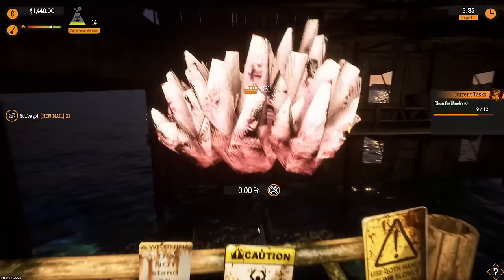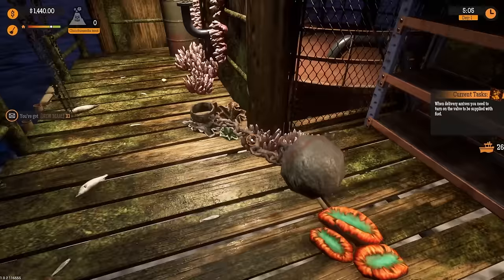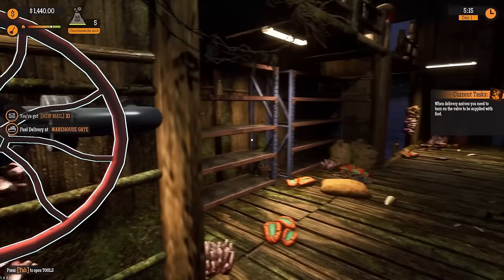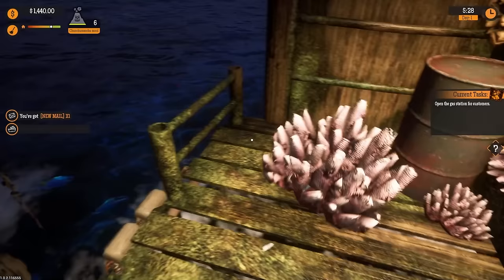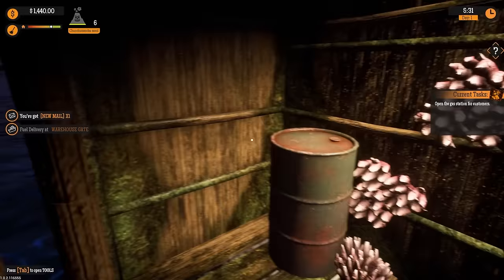It looks like we get supplies via boat coming in through here, which is actually really cool. Our delivery is here — do not pollute the ocean, oops. I'm going to open up this valve — this is the fuel delivery. We're getting fuel from a boat — you can see 'fuel delivery' on the side of it. Isn't that just charming? They are filling everything up. The volcano really likes it when I do stuff like this.